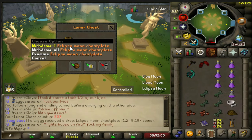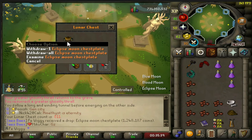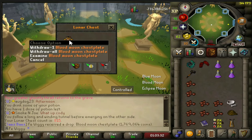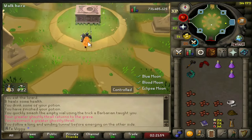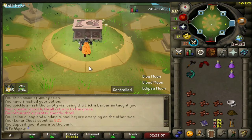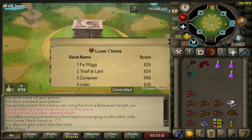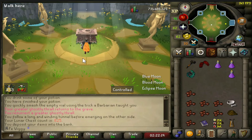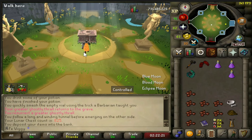800 chests. Eclipse Moon chest plate number 5, chest plate number 6 - Jesus Christ. Blood Moon chest plate, that is number 4. And there is chest number 825, which means I am now rank 1 for Iron Man on the high scores. That's actually my first ever rank 1 in this game, so it's pretty nice.